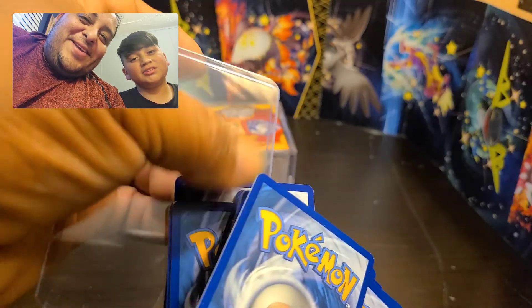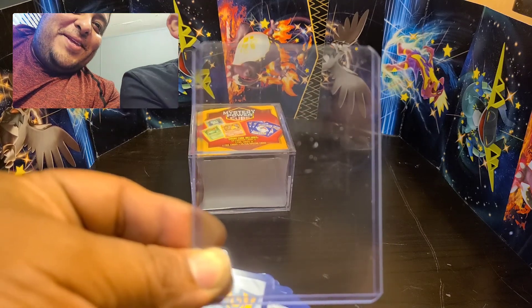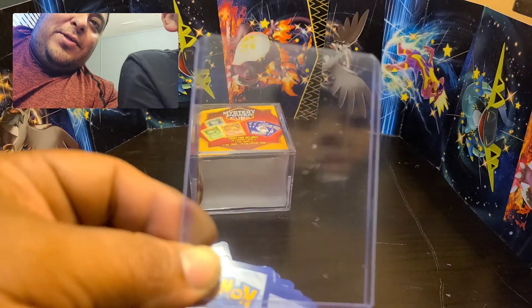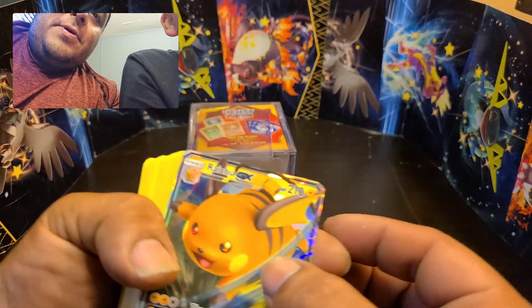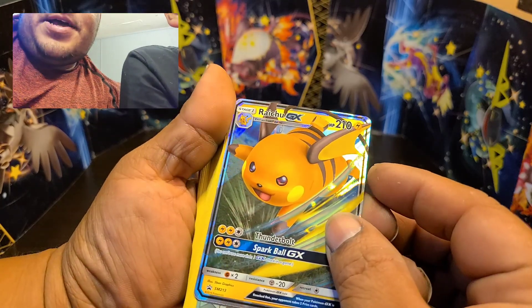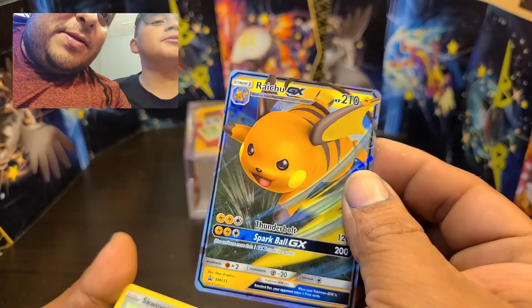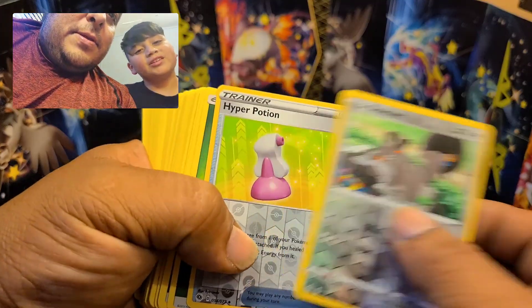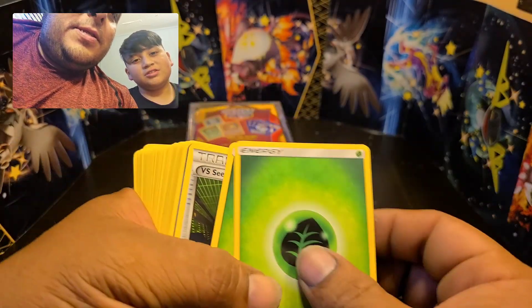First off, what is this? It's called Air Slash — it's the Invisible. They have a Ride to GX which is pretty nice, I mean that's pretty cool I guess. It's not worth the money that was paid for it though. And then these are our two reverse holos — so that's three specials total.